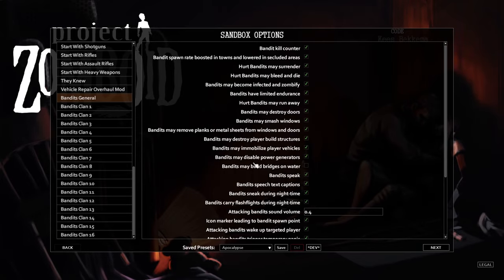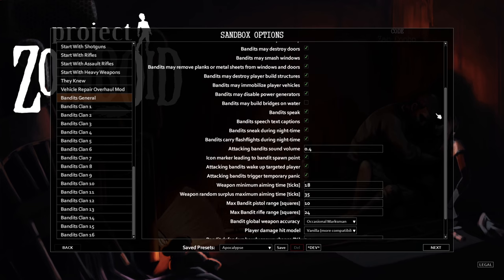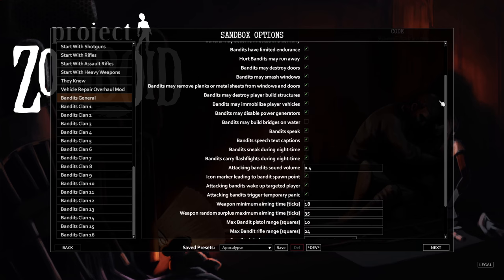NPCs also have their own thoughts. Let's take a look at some options in the sandbox settings. Go to sandbox settings and find the Bandits General Options — here you can set the most basic options. I left all options on apart from 'Bandits may immobilize player vehicle' because I found that quite annoying. You can also get an option where NPCs can build bridges, but I didn't test that yet, so I'll keep it off for now.